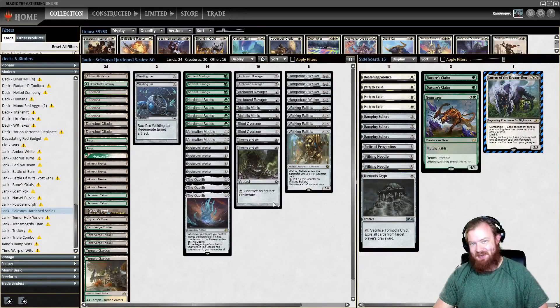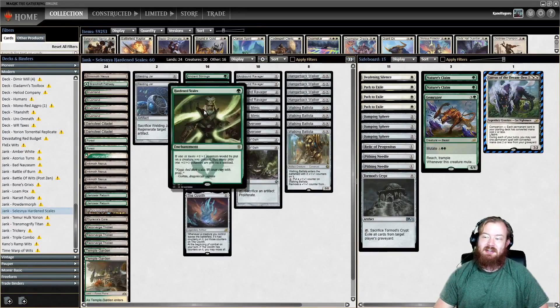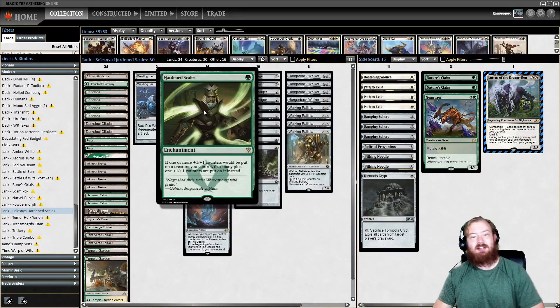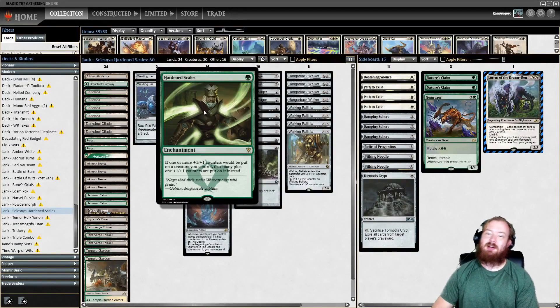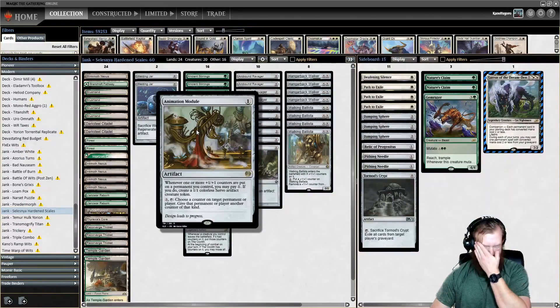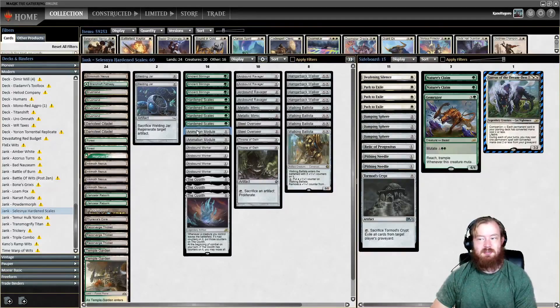So what is Hardened Scales? For those of you that don't know, I'll do a quick deck tech. Hardened Scales is a one-mana green enchantment that says if a +1/+1 counter would be placed on a creature you control, you put that many plus one +1/+1 counters on it instead. The deck is centered around abusing +1/+1 counters as frequently as possible. The first thing we have is Animation Module — whenever one or more +1/+1 counters are put on a creature you control, you can pay 1 and get a 1/1 Servo token. You can also pay 3, tap it, and put any counter you have onto a permanent you control — less useful, but it's a mana sink in the late game.